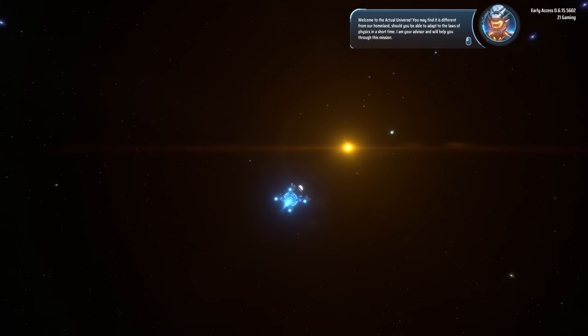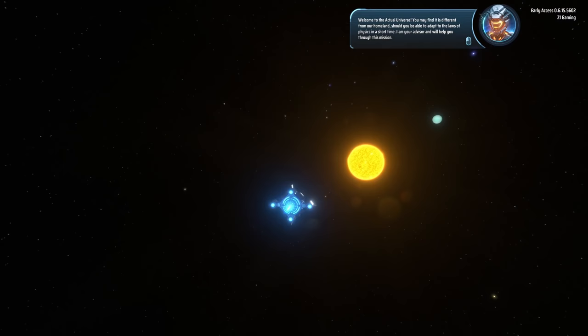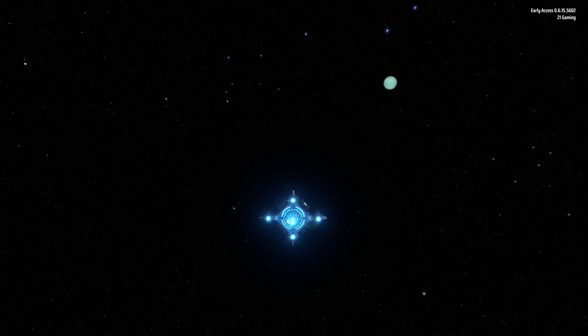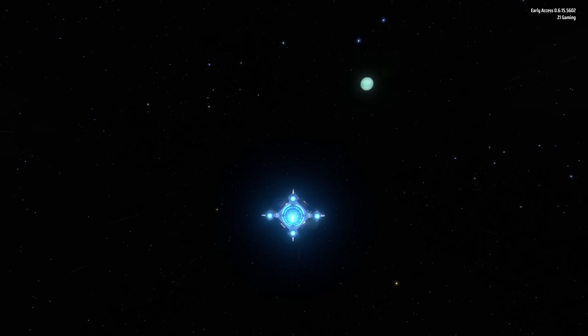So it looks like we have an advisor helping us through this mission. The Dyson Sphere Program - it's basically putting a giant man-made structure around the sun to harvest all the energy from it. Now this game is not developed in English so there might be some translation things going on, but that's alright, it doesn't take away from the gameplay.